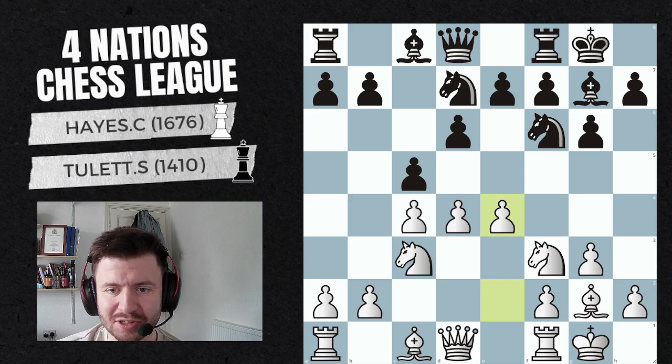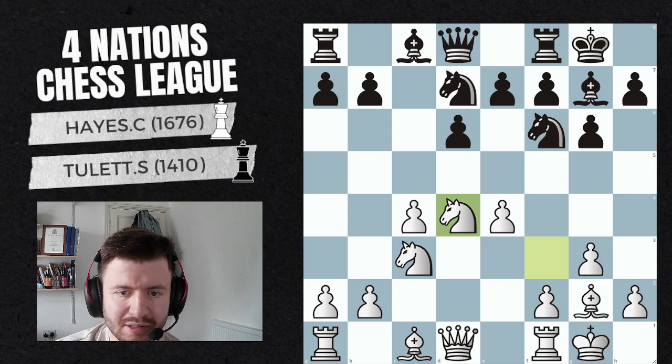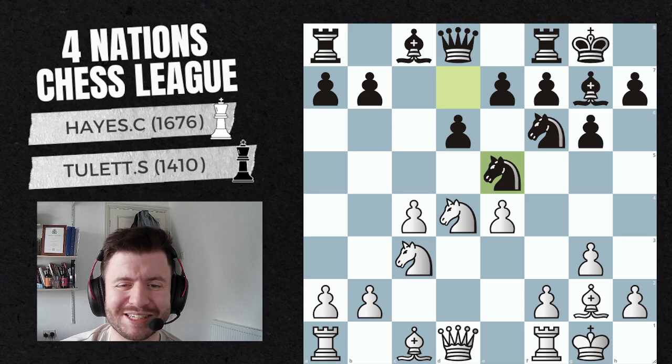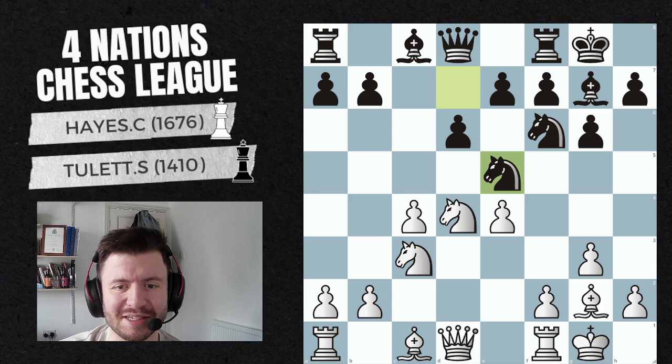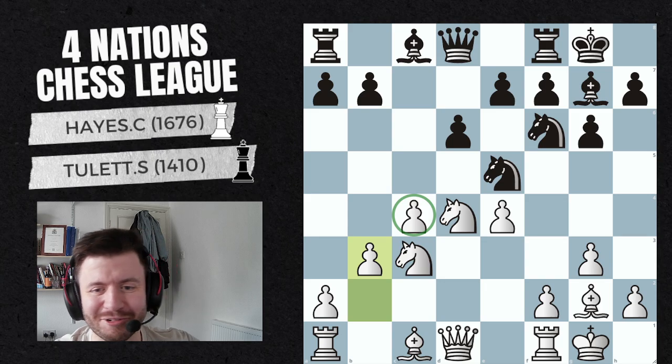After e4, you can take on d4 and I take back, giving me a really strong bind over the center with my bishop having a nice square behind the pawn. I play h3 so there's no Ng4 to hit my bishop, and my game plan is super simple — just bring everything to the party. He attacks my pawn, and this is a mistake I've made before: I kept blundering the pawn on c4 because of this exact same idea. Whenever my opponent plays Ne5, this is something I always look out for now, so I just play b3.